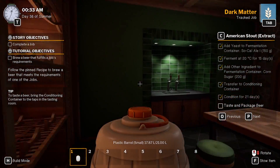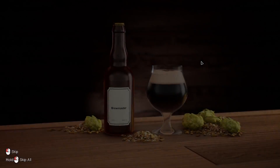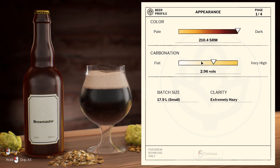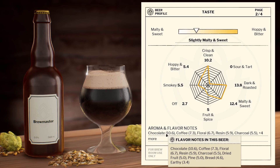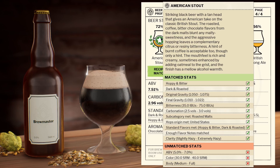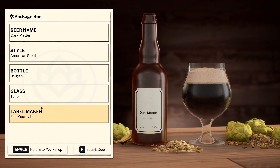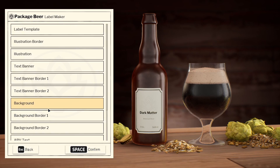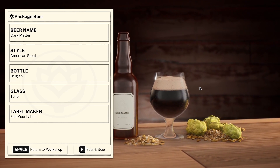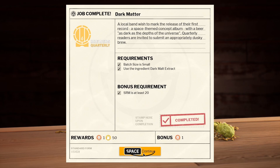After letting our beer sit in the conditioning container for another 21 days, it's ready to taste and package up for our job. It does look like it's got its color of darkness for the Dark Matter. Carbonation pretty good, extremely hazy — I think that's what we want for this. Some chocolate notes, some coffee, and a couple other things. Recipe match is good — that is what we wanted. Unmatched stash ABV. We'll give it our name — we'll just call it Dark Matter, very original.